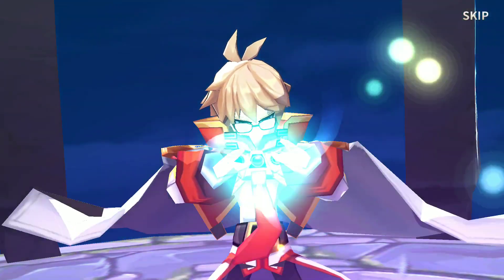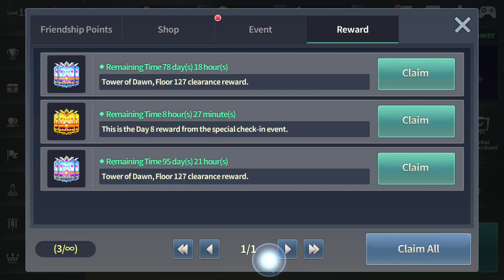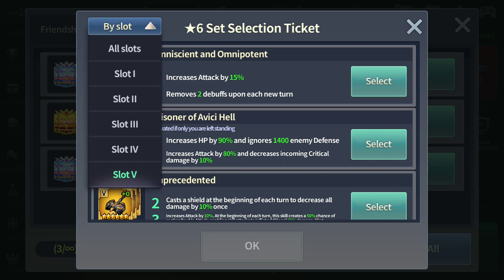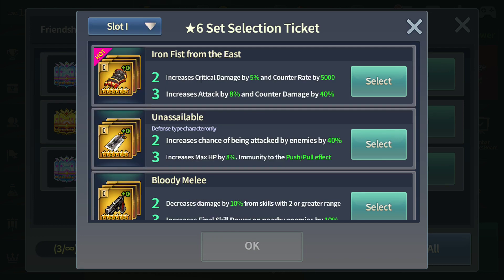8 hours left — let me claim this. Let me show you guys: now that we have this 6-star selection ticket, I'll briefly tell you what sets are needed and not needed this month. Starting from slot 1, Iron Fist from the East is a good set, definitely one of the best in slot 1, but you don't need it to clear Tower of Dawn Hell this month.